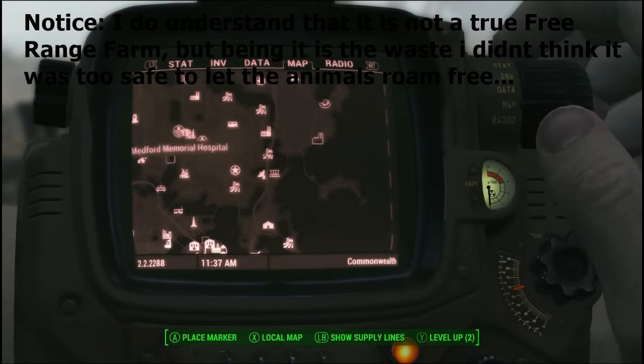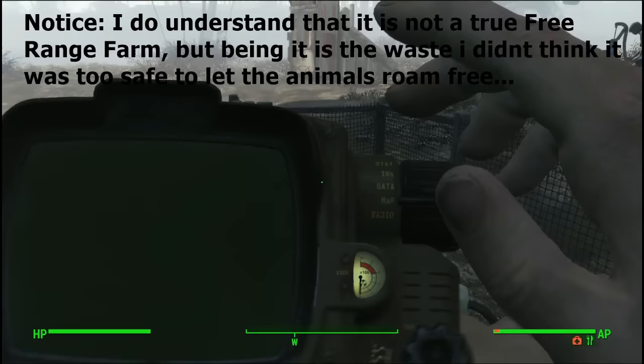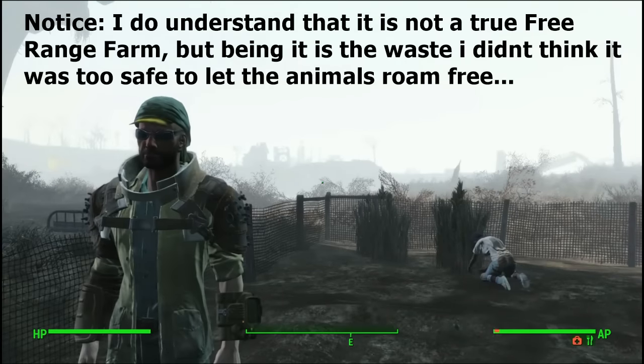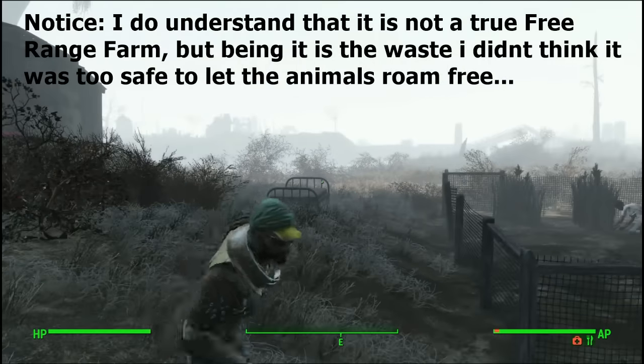This is where Finch Farms is if you guys don't know where it is in relation to Sanctuary. It's just your average run-of-the-mill settlement. It's really hard to get because you have to go to Saugus Iron Works and retrieve the shish kebab and save Jake's stupid butt.